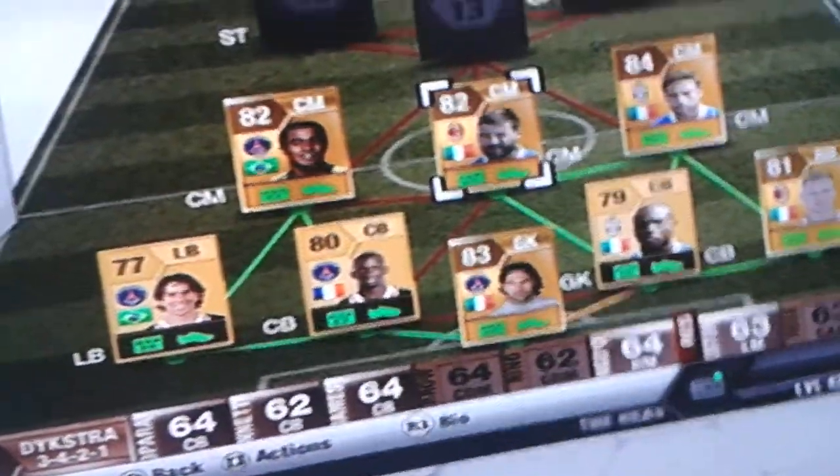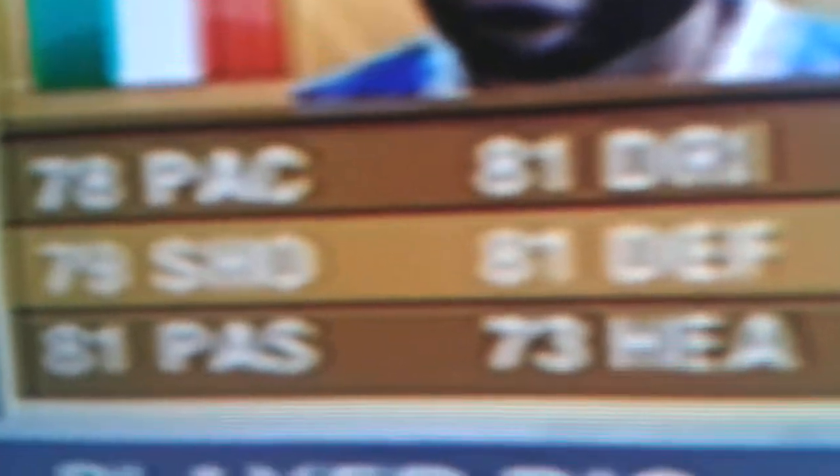Next in the mid we've got Nosorino. Look at them stats — look at them stats. The lowest is 73, 82 rated. 800 coins.